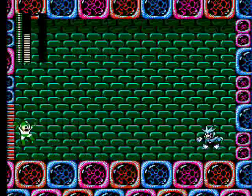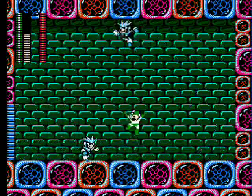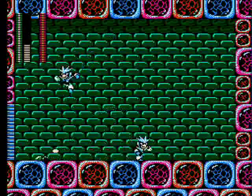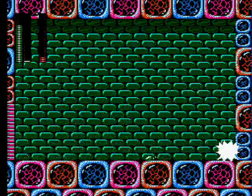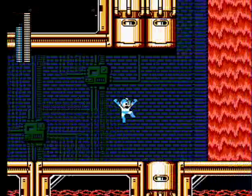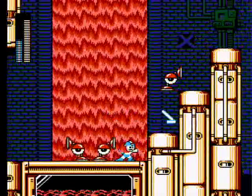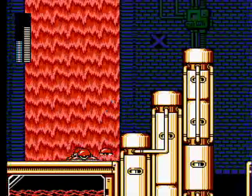You'll soon reach Gemini Man, who has a doppelganger. He may start a pattern of jumping over you while running back towards you in a cycle. Either of the Gemini Men will wait to fire until you fire first, but you can get hit if they run into you. So jump constantly and fire the search snake — it won't take long until he's disposed of. The weapon you get is the Gemini Laser, which ricochets off walls but the problem is you can only fire one at a time and it takes a while to disappear, so if you miss you could find yourself waiting for it to hit something before you can fire again.